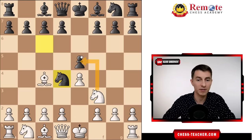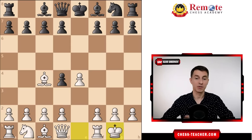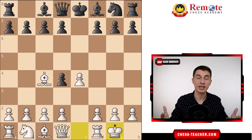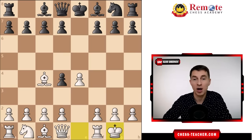Instead of capturing on e5, I recommend trading off the knight on d4, and after that you simply castle. You're already safe, but our goal is more ambitious — we want to defeat black within a couple moves for sweet revenge. They usually refrain from developing their knight to f6, because in that case you can push pawn to e5, drive the knight away, and that feels unpleasant for black.